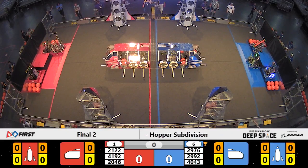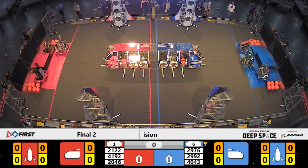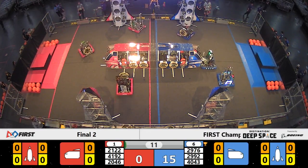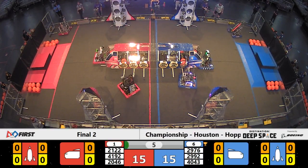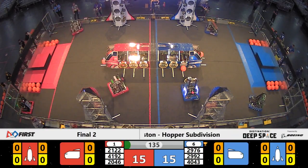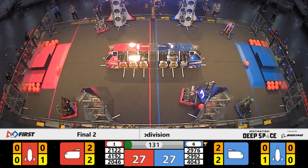3, 2, 1, go! Here's the last sandstorm. Red Alliance trying to stay in it. We have a hatch panel moving on from Team Taters — they're placing that hatch panel already on level 1 of the Red Alliance rocket. Nerd Herd in blue places a hatch panel on the side of the Blue Alliance cargo ship, and their alliance partners as well. Spartabots placing another hatch panel, retaining that cargo in the nose cone of that Blue Alliance cargo ship.